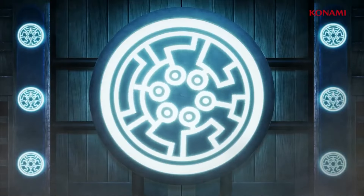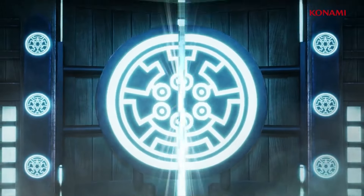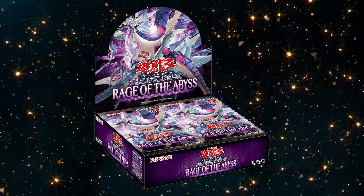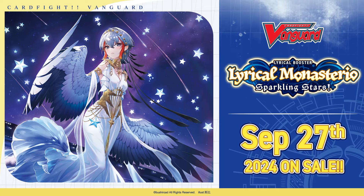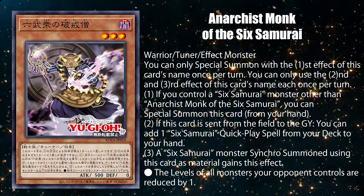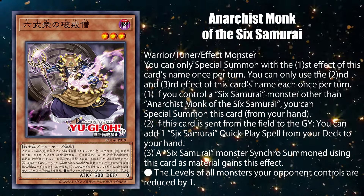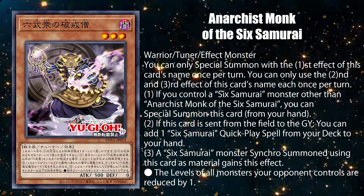Let's begin today's Yu-Gi-Oh News with my all-time favorite archetype in the game that isn't a waifu deck finally getting new support in Rage of the Abyss, because Card Fight Vanguard is in its glorified school idol culture season and I need something to boost my channel's ad revenue. Anarchist Monk of the Six Samurai is a tuner monster that you can only use the effects with the same name once per turn.